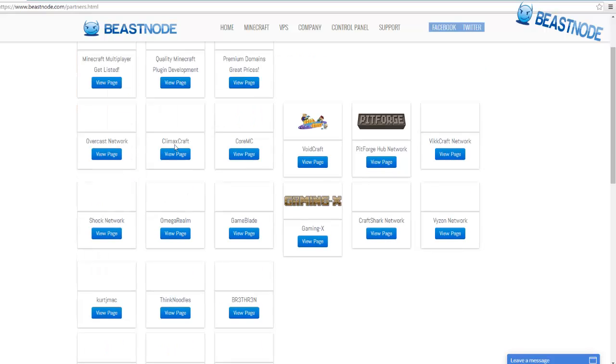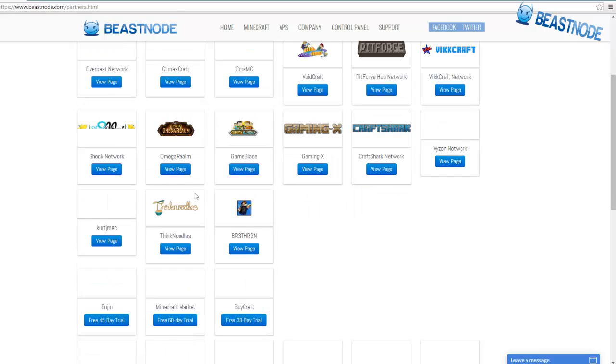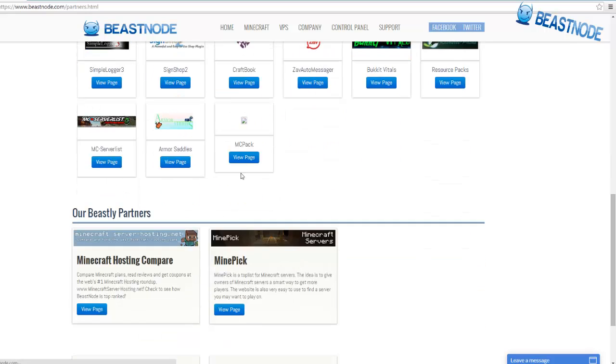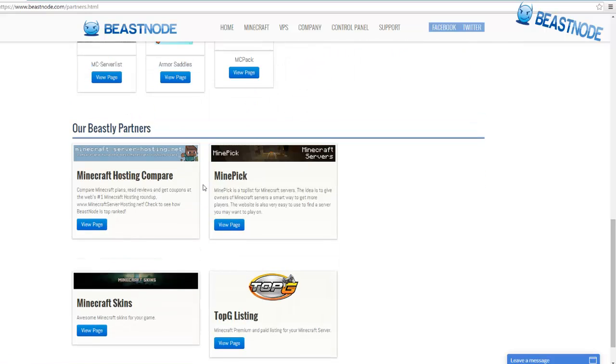Here are some of their Minecraft partners — a lot of big YouTube channels are on here, like ThinkNoodles, CoreMC, and ClimaxCraft. Enjin is also partnered with them. They are also sponsored by partners like Minecraft Host Compare, MinePick, and Top G Listings, so you know they're working hard to get you the best for your buck.